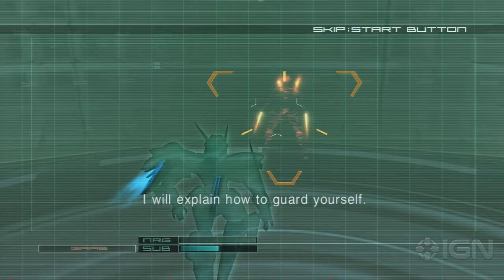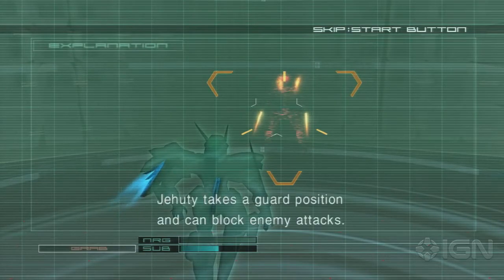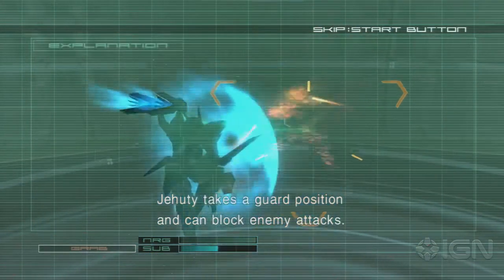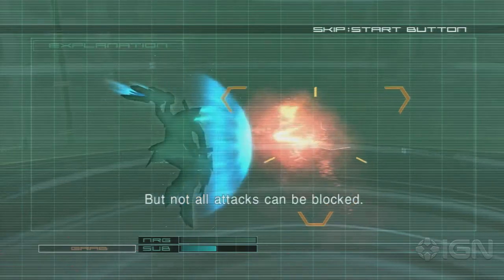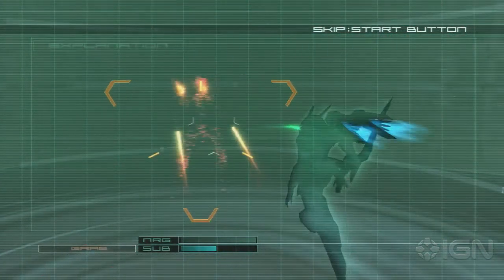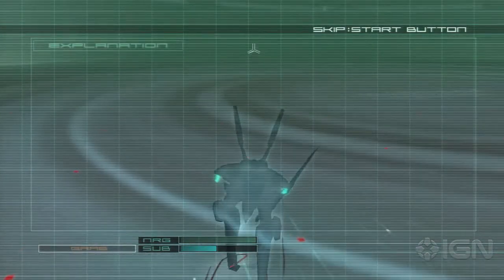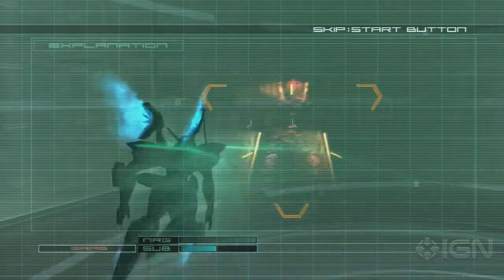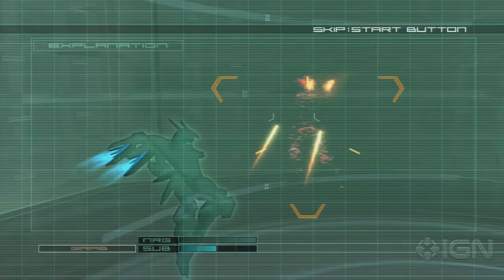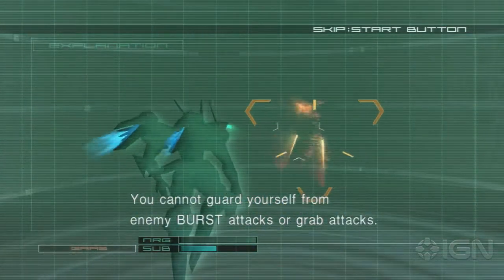I will explain how to guard yourself. By pressing RB, Jehuty takes a guard position and can block enemy attacks. But not all attacks can be blocked. You cannot guard yourself from enemy burst attacks or grab attacks.